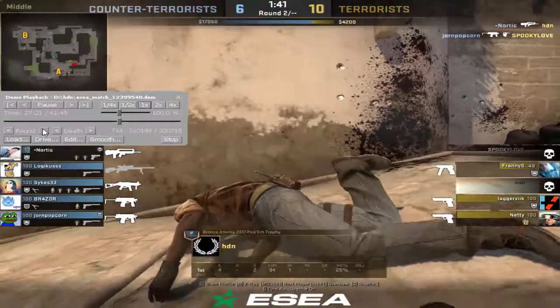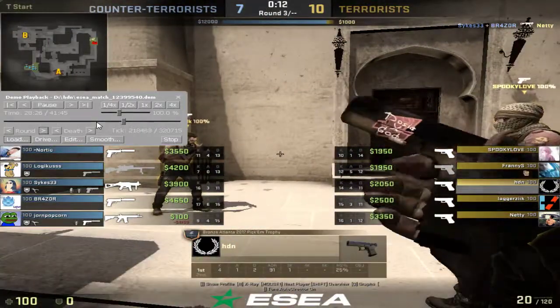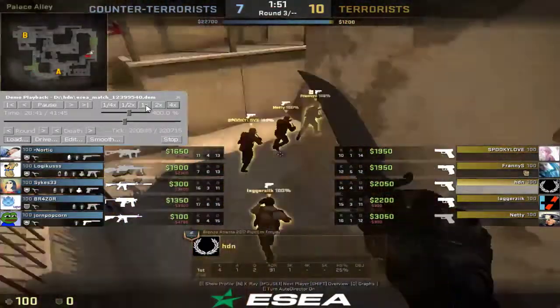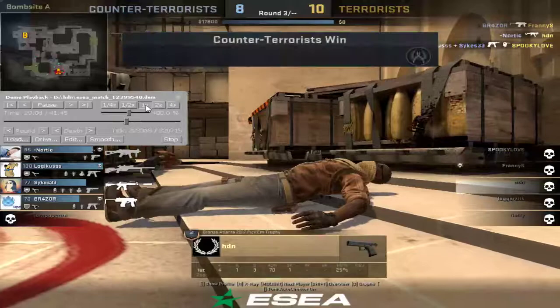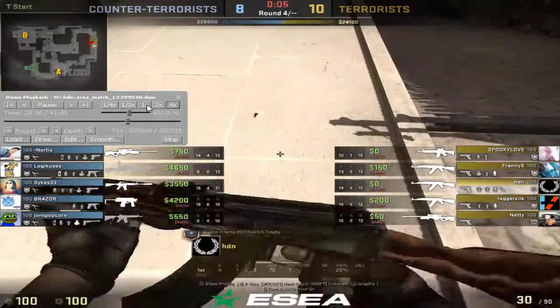You lift a couple shots to the first guy — you got a tag. Unlucky you weren't able to kill that first guy though. Fast forwarding the eco rounds. Now we're going to the first gun round — let's see what you do here.